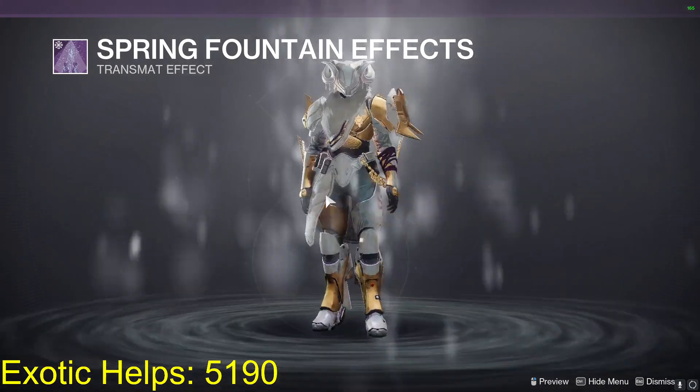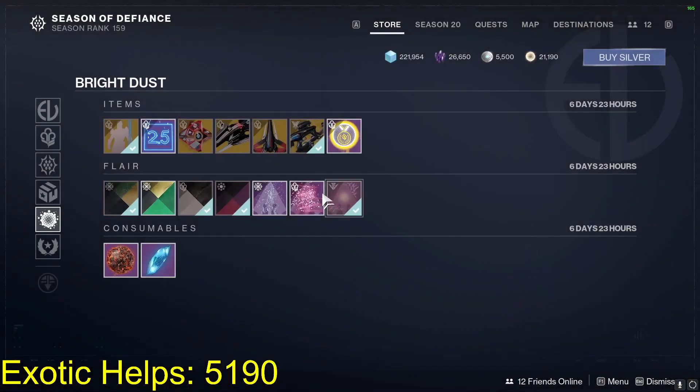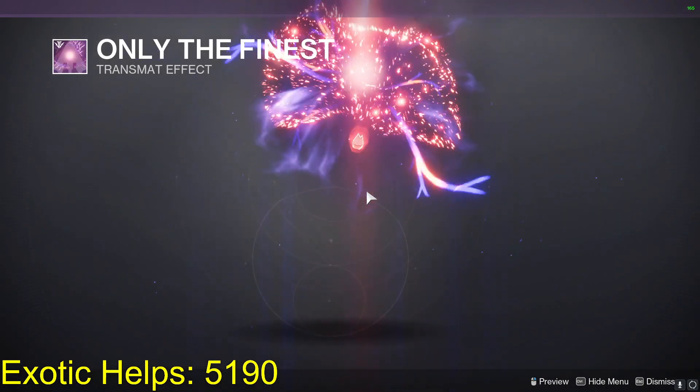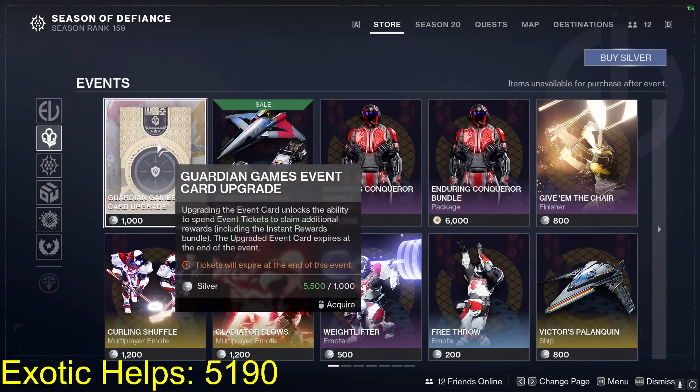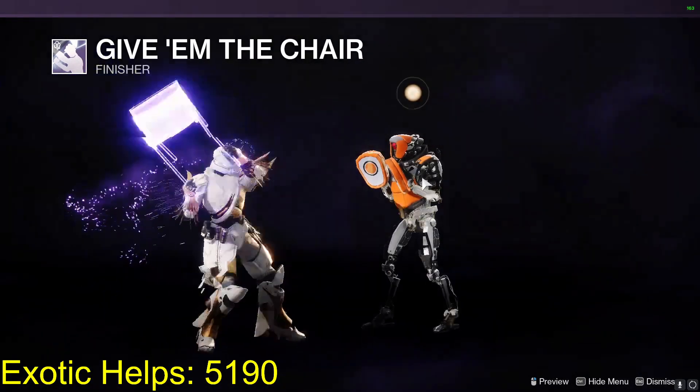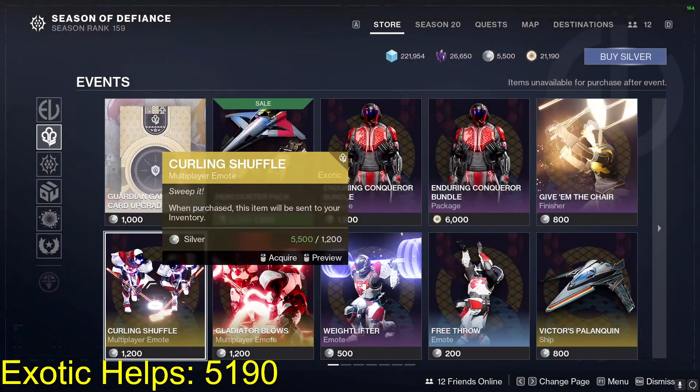Here are the transmat effects. In the event tab we'll go through everything pretty closely. We saw the Titan — the Give Them the Chair finisher, we saw that.